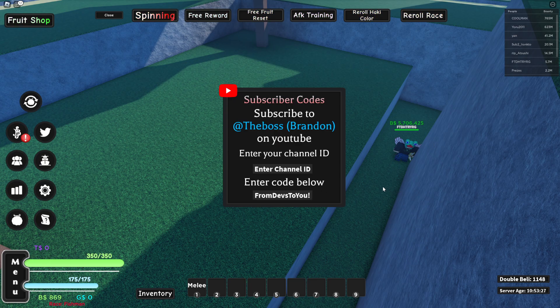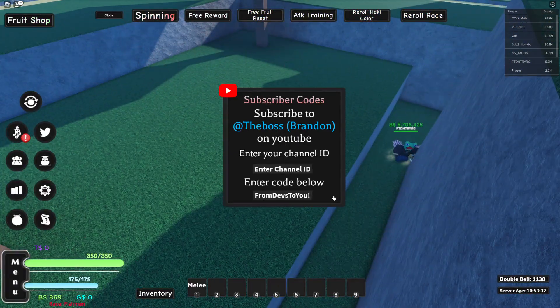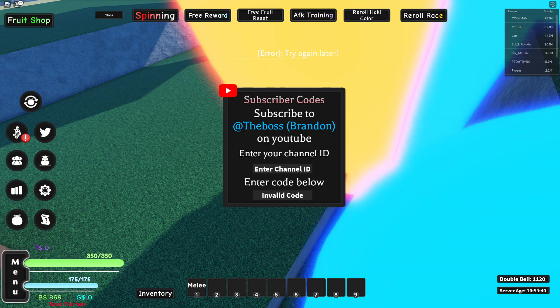The next code is 'fromdeathstoyou!' — that is the actual code with an exclamation point. You can get a bunch of free belly by redeeming this code. If you want Robux, like and subscribe to this channel and comment down your name.